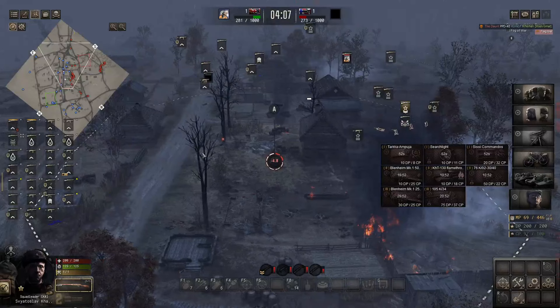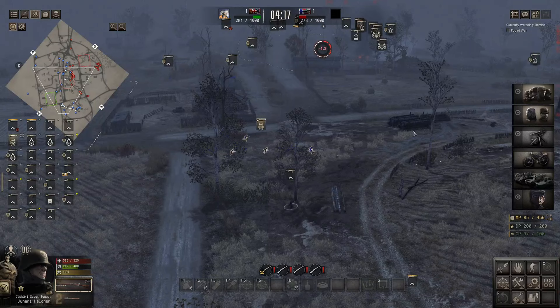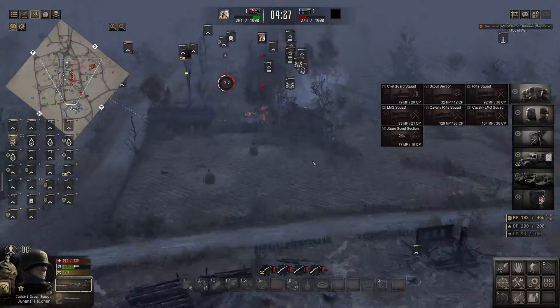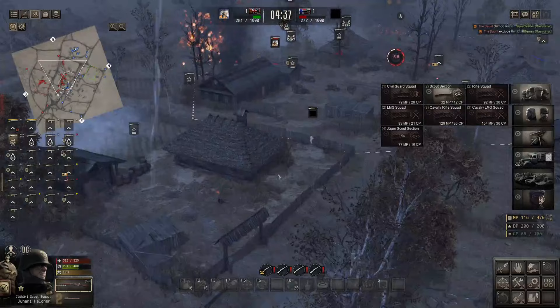We're getting close to the five-minute mark. I'm not sure what we're going to see — probably the commandos, if I had to guess. He's been pouring in infantry squads, looks like he's using these scout squads quite a bit. Got that one rifleman left. Looks like some close quarters stuff going on — riflemen just engaging each other. Camel Car is definitely making an offensive push back.